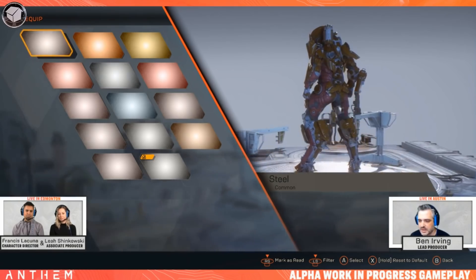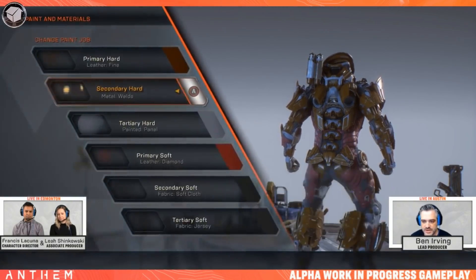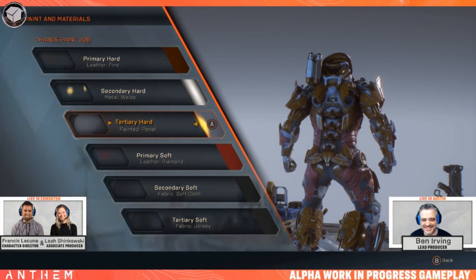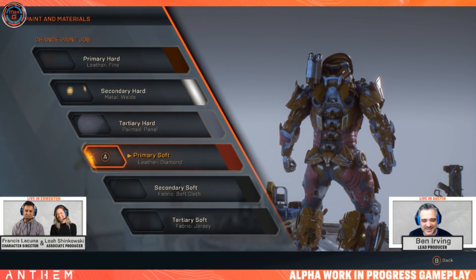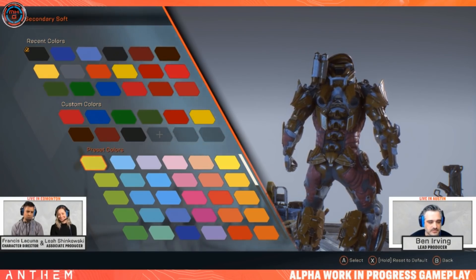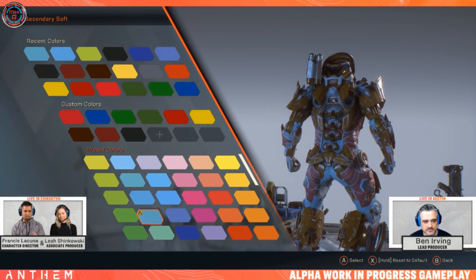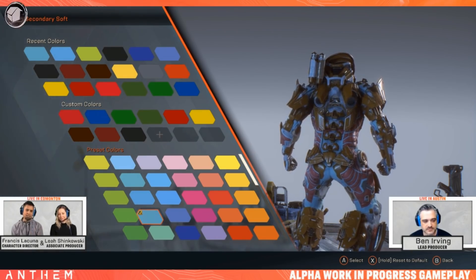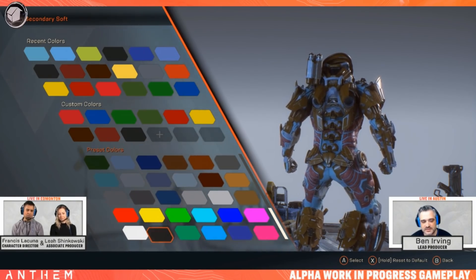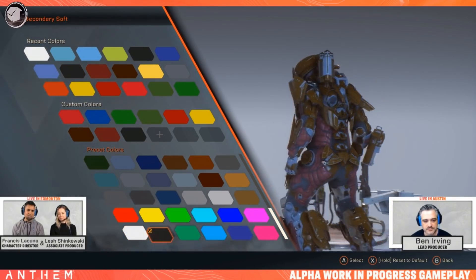Will there be a randomized colors feature? That's a great idea — I'll take that one back. Currently not right now, but we do have preset colors: the artists have pre-selected a wide range so people don't have to go through the color wheel for every single material. And just so people are aware, we've also added white and black values because a lot of people always ask for black.